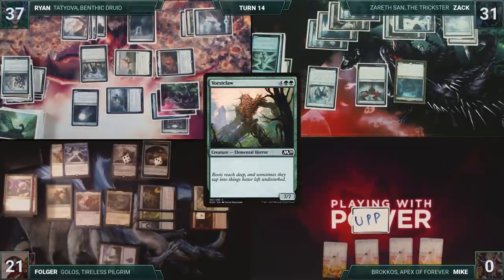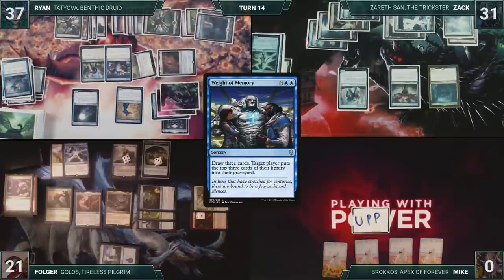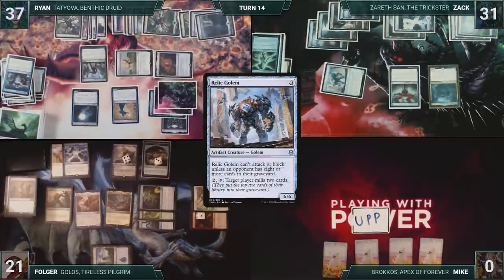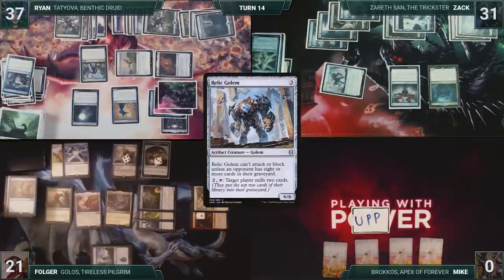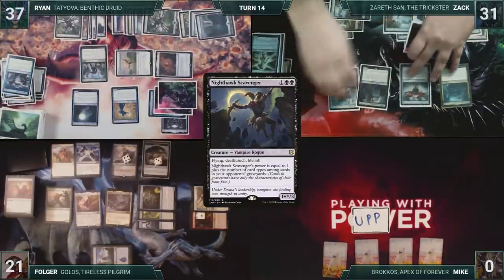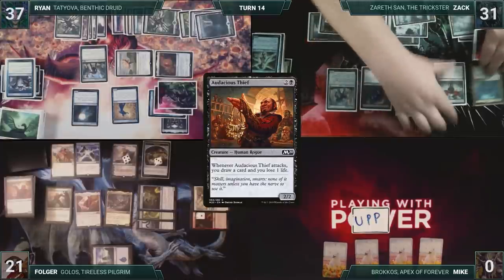In his second main phase, Ryan casts Wall of Runes, scrying one as it enters. He casts Weight of Memory, drawing three and milling Folger for three. Ryan passes. At the end of Ryan's turn, Zack activates Relic Golem, targeting Folger, having him mill two cards. Zack draws and then starts off his turn by recasting Nighthawk Scavenger. He recasts Audacious Thief. Zack passes.